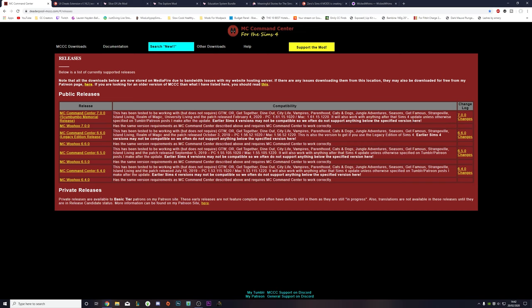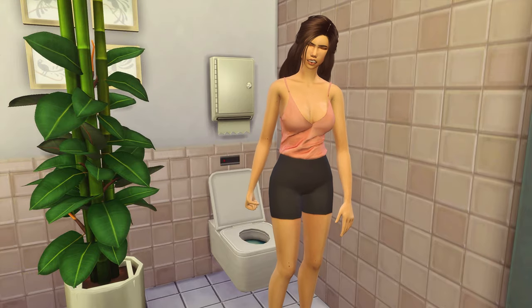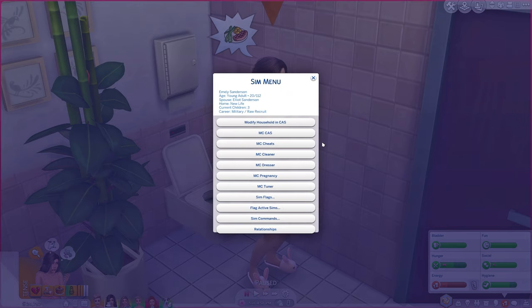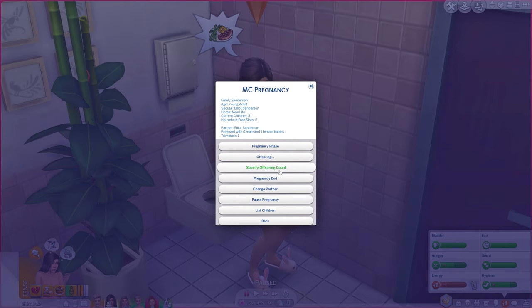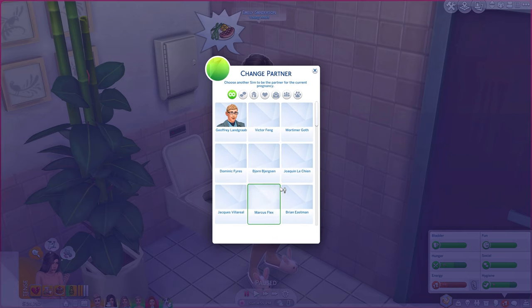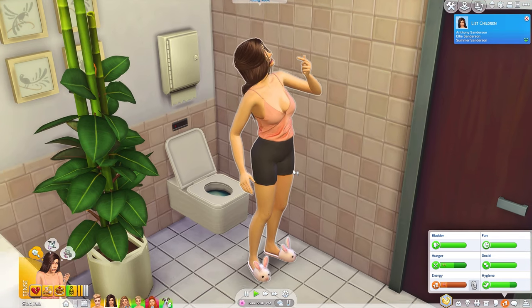My first favourite feature is the autonomous woohoo and babies — this includes marriages, proposals, and pregnancy around the town for your NPCs and townies. The second feature is the ability to control pregnancy: the amount of baby girls, baby boys, the number of children, and which trimester you're in. You can specify the offspring amount, end the pregnancy, change the partner, and list the children the sim already has.